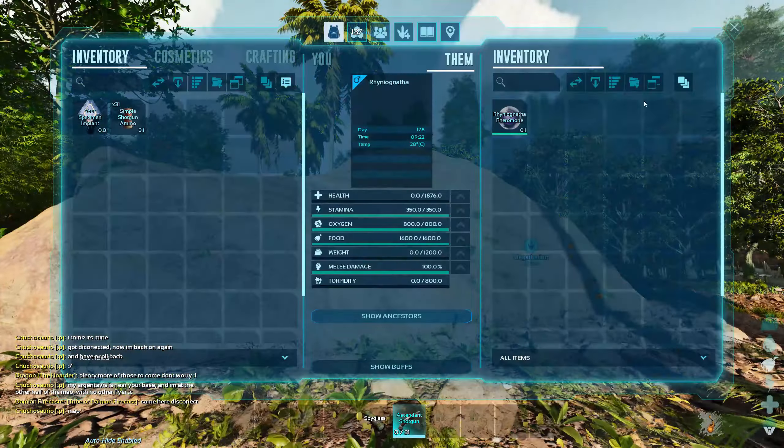First up was the easy water cave — this went pretty okay and we got some decent loot. Then on to the hard cave. This was our first time doing the hard cave, so we were a little bit cautious. You could say it went pretty swimmingly.